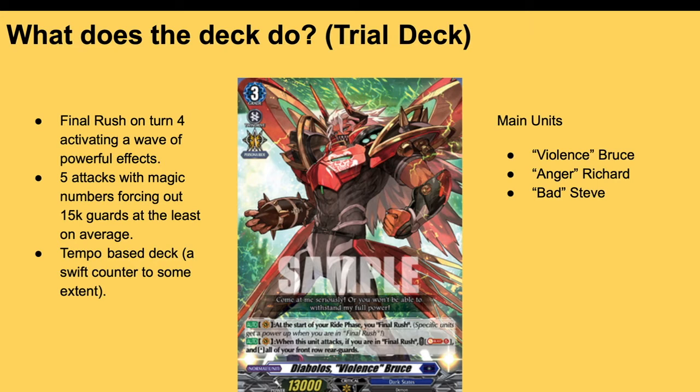The main units are Violence Bruce, who activates Final Rush, and when he attacks in Final Rush, Soul Blast five and stand all your front row units, activating the five attack loop. Then Anger Richard gets 5k power in Final Rush, and Bad Steve does the same. So we have a 13k booster and a 15k swinger.